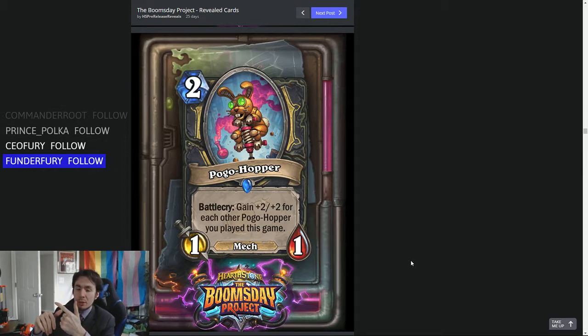You'd play a 1-1 for 2 first — terrible. Then a 3-3 for 2, which is good. A 5-5 for 2 is insane, and beyond that it's super insane. But what can you reliably say is gonna stick to the board? I think on a 7-7 it might stick around, then 9-9 they probably can't deal with it, and 11-11 they're dead.